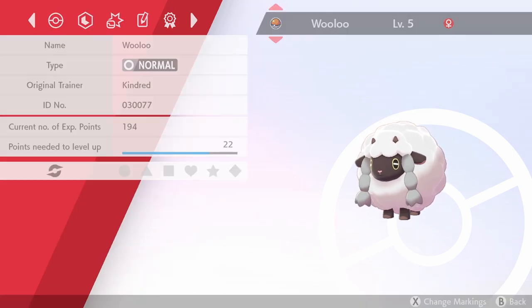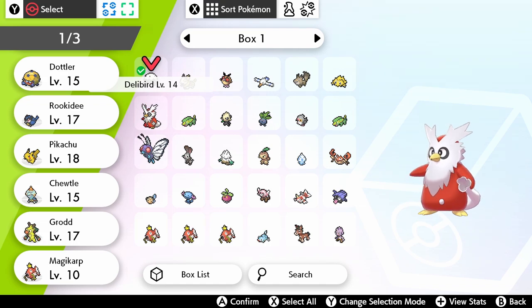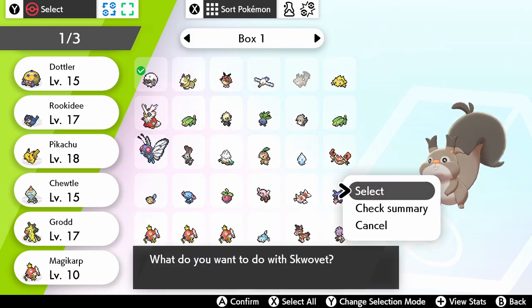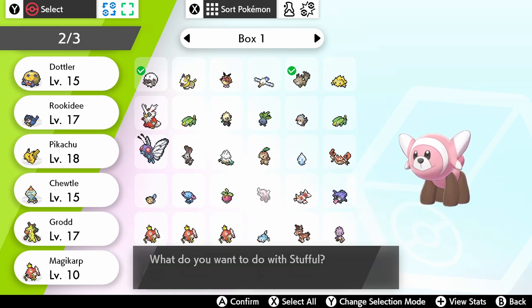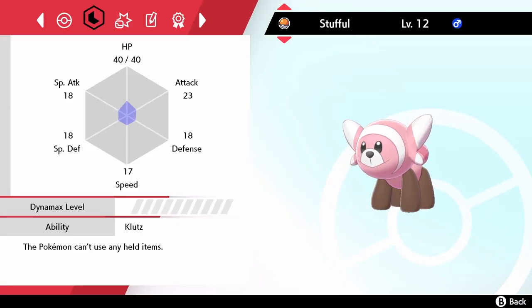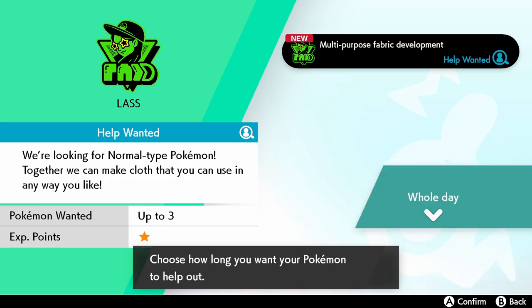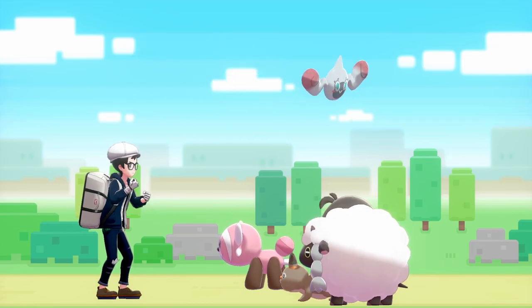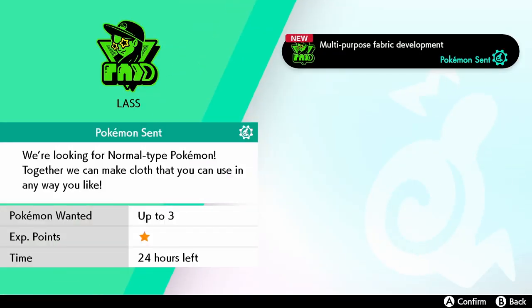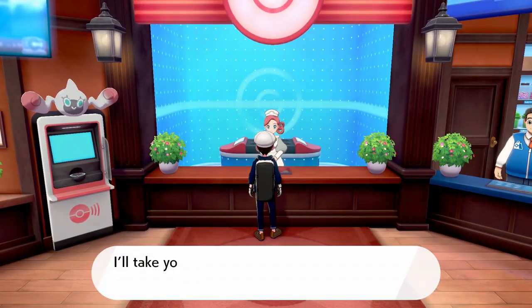He's naughty by nature. We need to send three, so I'll also send Skwovet and another Normal-type — how about Stufful? Normal firing. We need to heal our party first, then choose how long we want our Pokemon to help out — all day. Your Pokemon went to work!